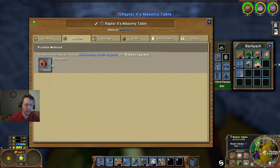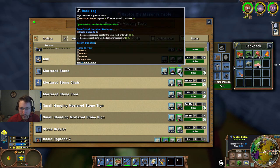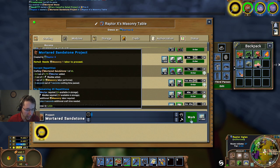Never mind, I picked one of those up the other day. That's brought our costs down for the mordered stone. We'll go ahead and do 40 - actually we can do 46 of those. We'll go ahead and put just a little bit of work into that.